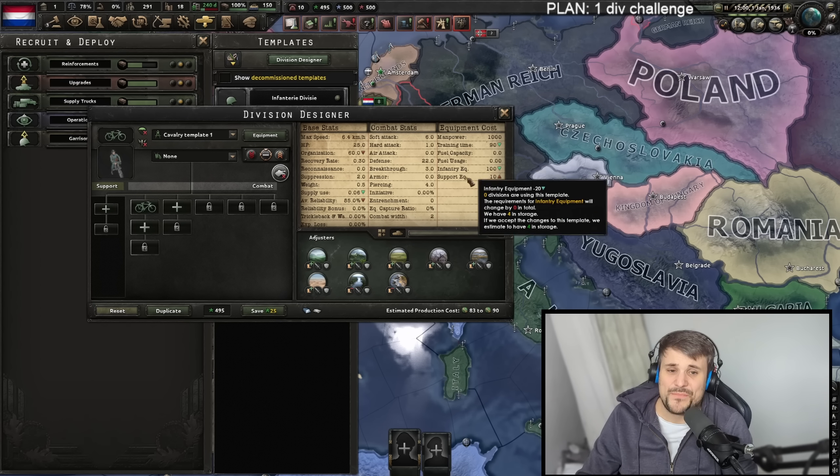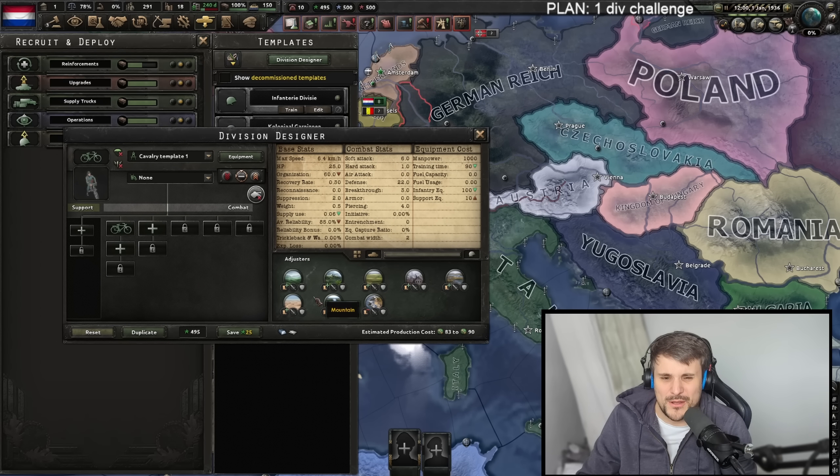I'm starting to feel like bicycles are for the win — they're just a little bit expensive, but they behave like infantry and have terrain bonuses. 20% movement bonus in urban terrain. That's 20% on top of the 6.4 km/h base speed. The only terrain downsides are slightly slower amphibious and river crossings. If I was ranking mobile infantry, bicycles would be S-tier at the top. The only real downside is they're a little bit expensive.